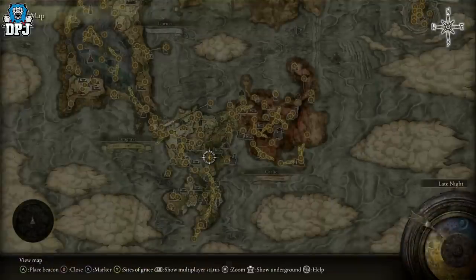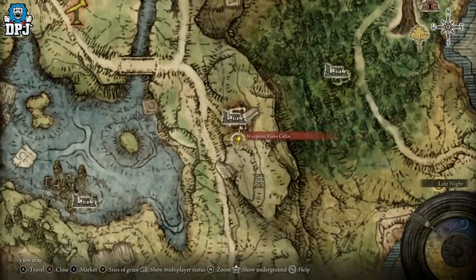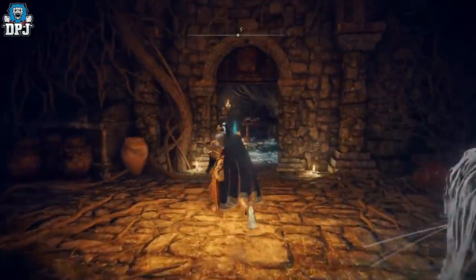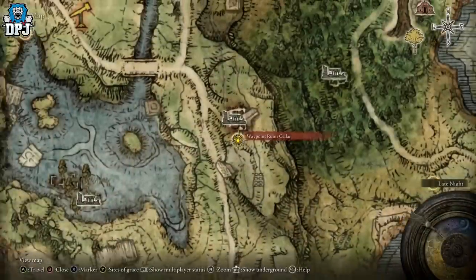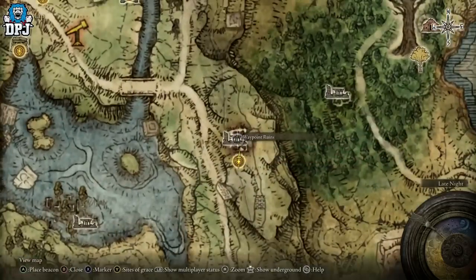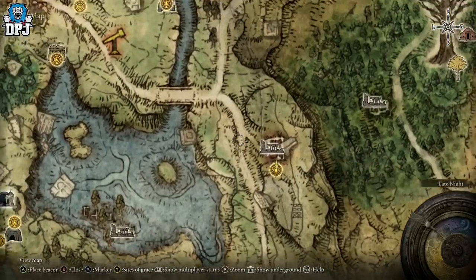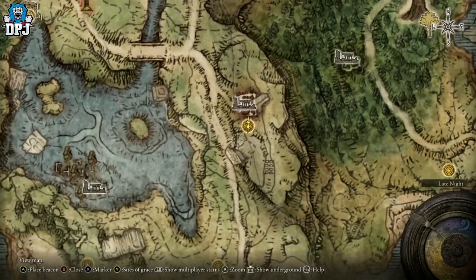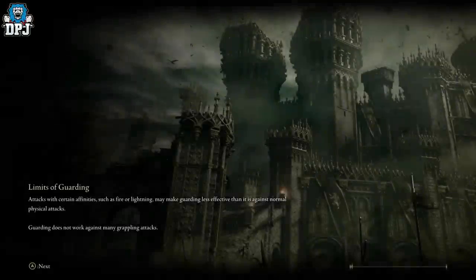There are a few spawn locations on the map, but the best spot I've found is right here at the Waypoint Ruins Cellar — this is where you meet Sorcerer Sellen. Come down into the cellar and activate this grace point, because the enemies are following a carriage being pulled by two giants along this road. This is the best grace point to use for farming.